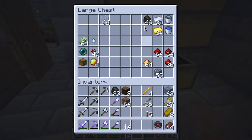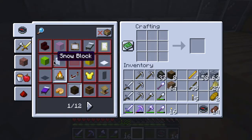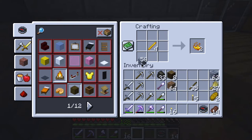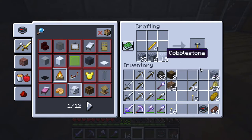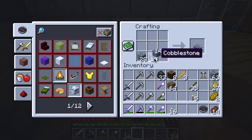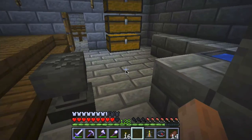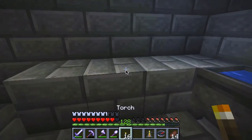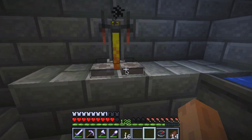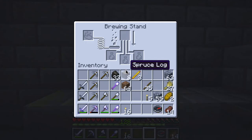Four blaze rods should be enough for now - not sure how many I'll need but it's one of the ingredients for building the brewing stand. I'm going to put that in there and then I need some cobblestone - one, two - and this gives me a brewing stand. I'm going to place it right about here.